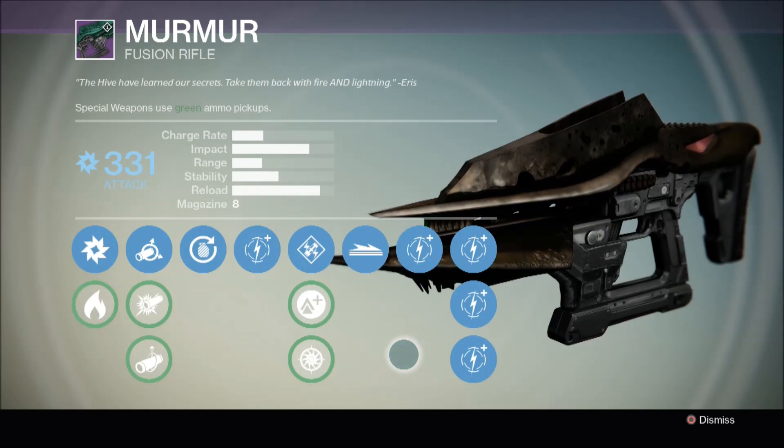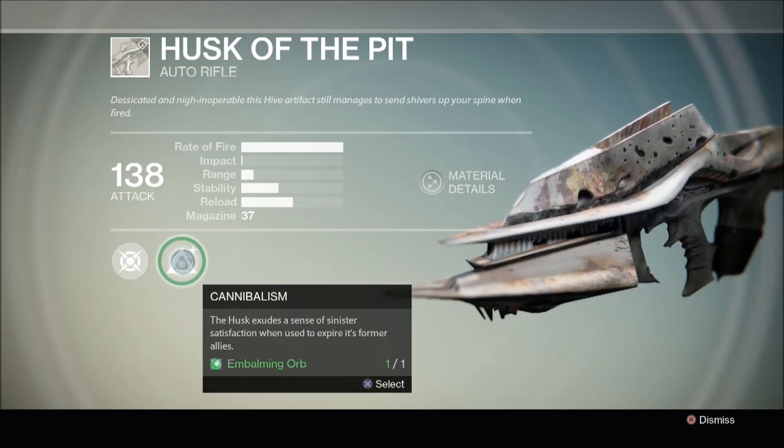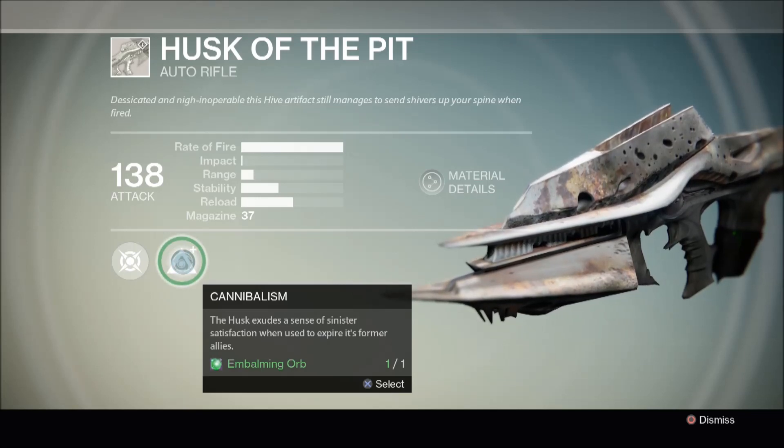Let's move on to Husk of the Pit. As you can see, we require an Embalming Orb to upgrade Husk of the Pit, a common auto rifle, into Eidolon Ally, a legendary auto rifle.